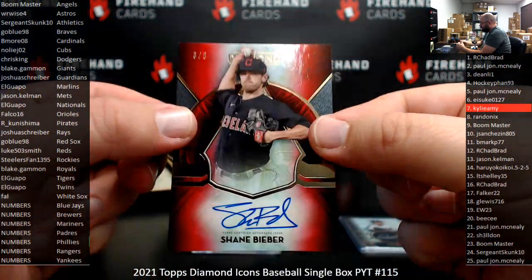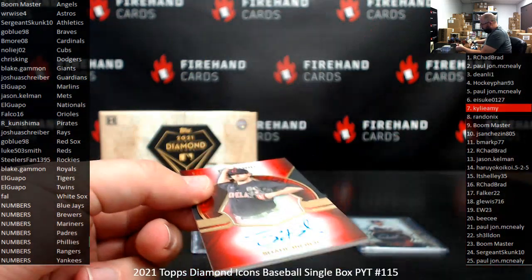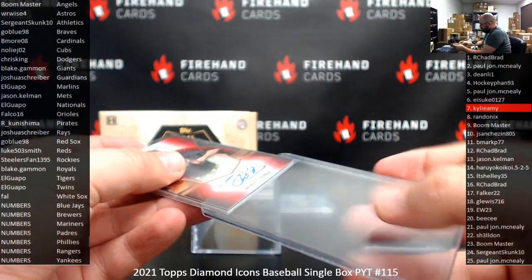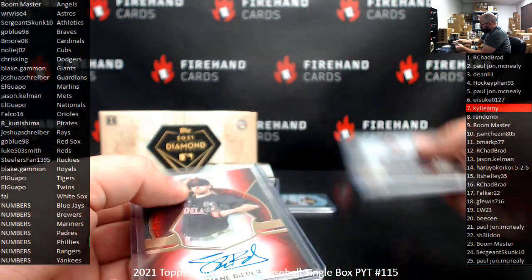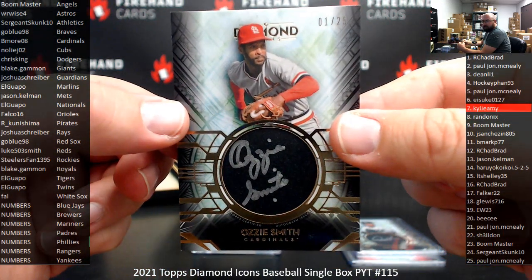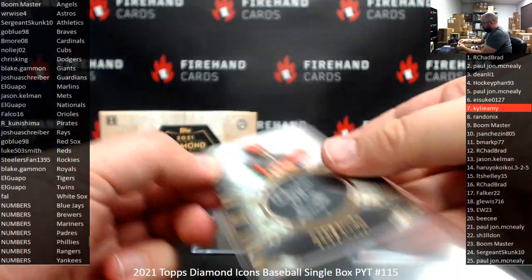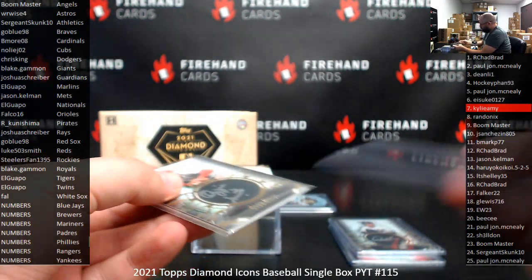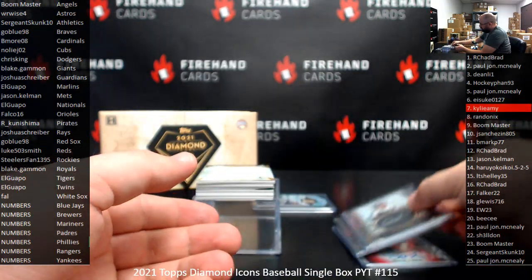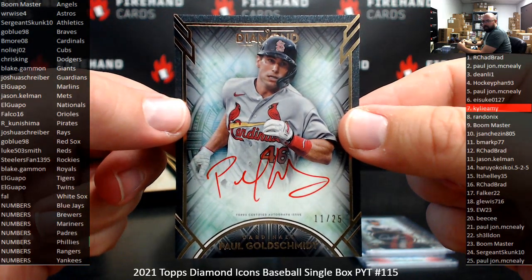For the Indians, got a red background auto, three of five — Shane Bieber. Indians are now Guardians, so that goes to Josh Schreiber. Silver Ink Auto Ozzie Smith, one of twenty-five — the Cardinals belong to B Mark 08. Redding Godot eleven to twenty-five for the Cardinals — Paul Goldschmidt — also to B Mark 08.